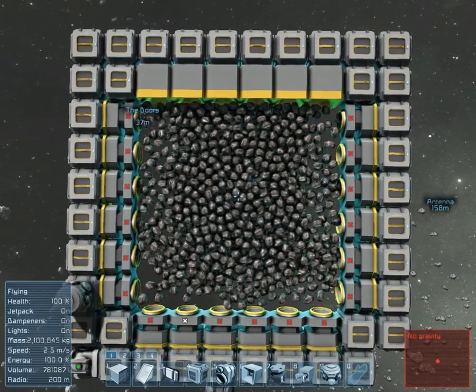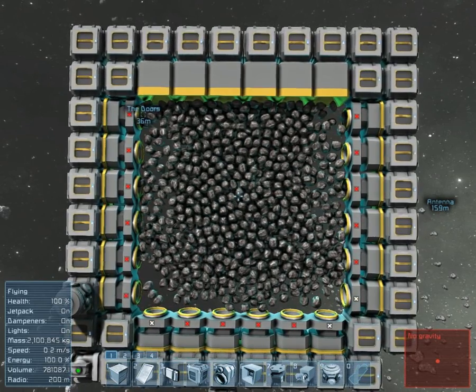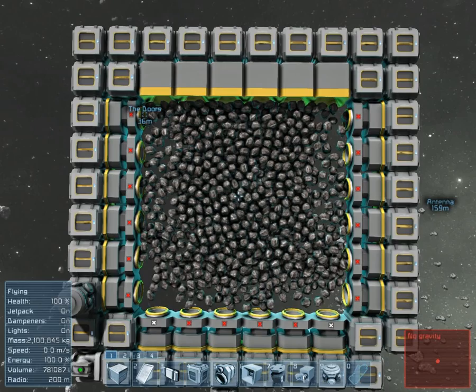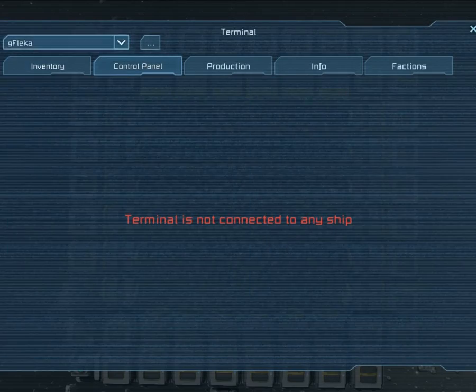Basically this is an almost finished door. Now let's say you want to remove the door — this is what you do, and this is quite cool.